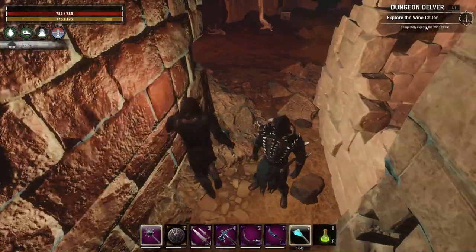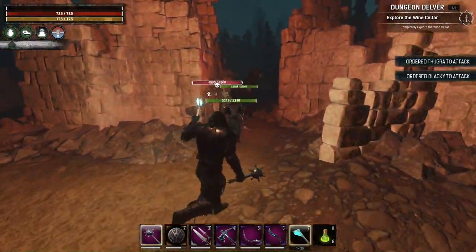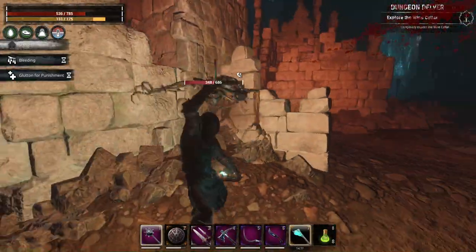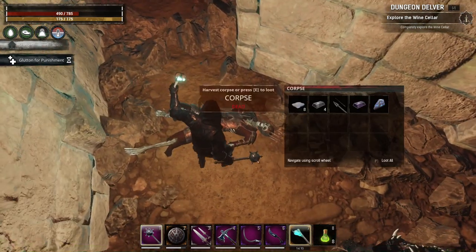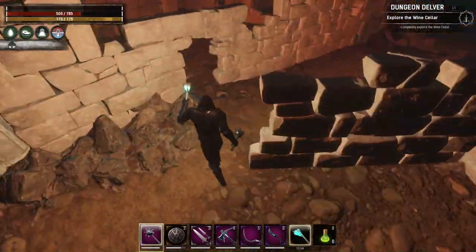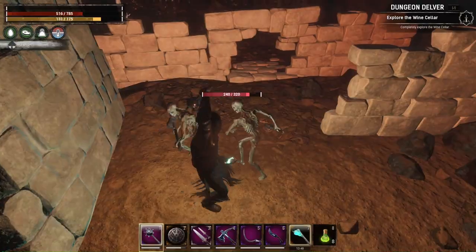A grey lotus potion — might as well take it. There should be a boss here. Yes, this hammer guy does a lot of damage, so be careful. Good that he doesn't have that much health, and also these bosses give carry steel. There should be more — I'm definitely passing some of them, but it is pretty much a maze here.